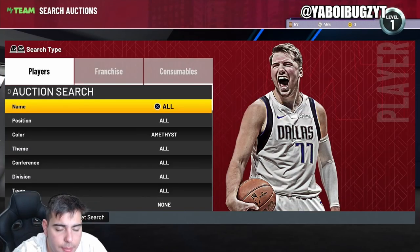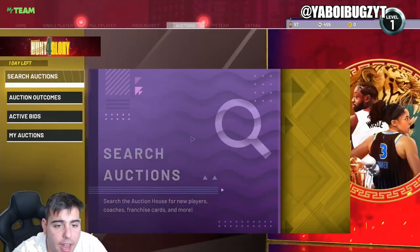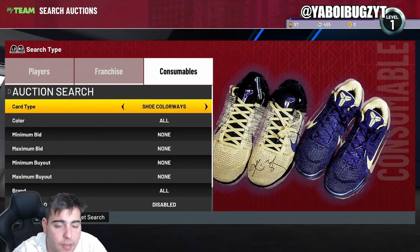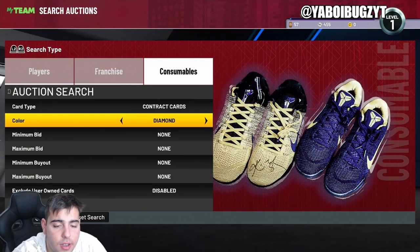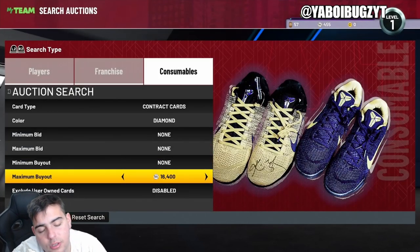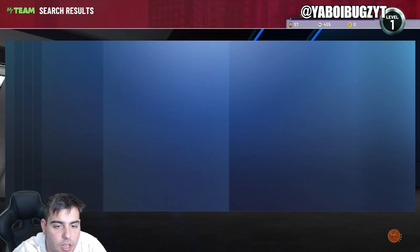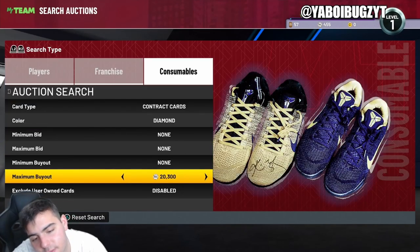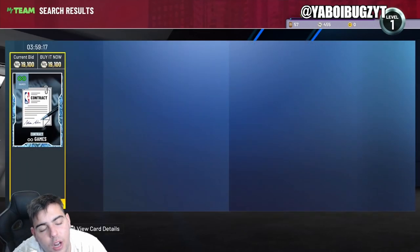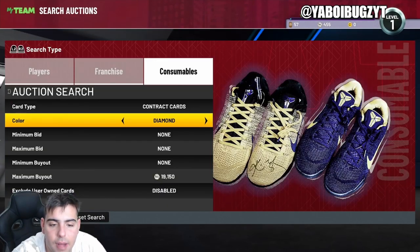I recommend the amethyst, diamond, pink diamond, and galaxy opal filters. They do release locker codes and these are diamond contracts — this is what I'm talking about. I remember when diamond contracts were about 10k a month ago. Look at diamond contracts now — they're over 18k. This is one of the best things to invest in. You're talking about 9 to 10k for contracts and they're up to 19k minimum.